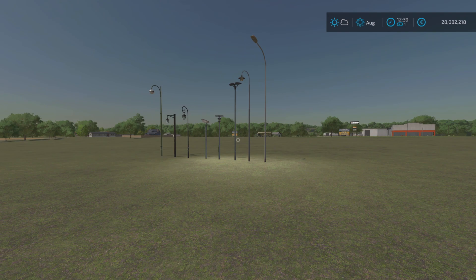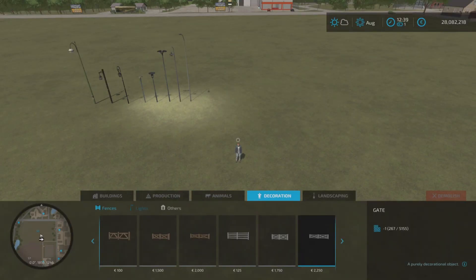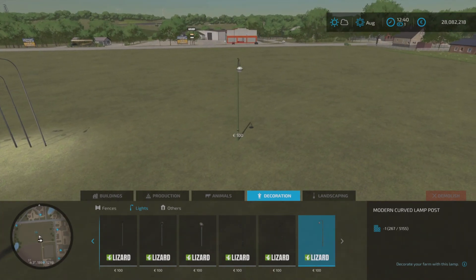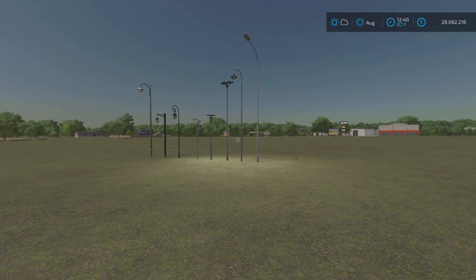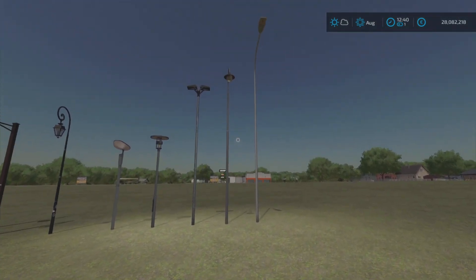Last of all we've got the Light Poles Pack by Earth Shaber and VSR Modding. You can find these in build mode under decoration, then under lights — there are eight different types all the way at the end. They're all £100 to buy. You can place one down, spin it around — it's going to be quite cool to decorate your farm with.